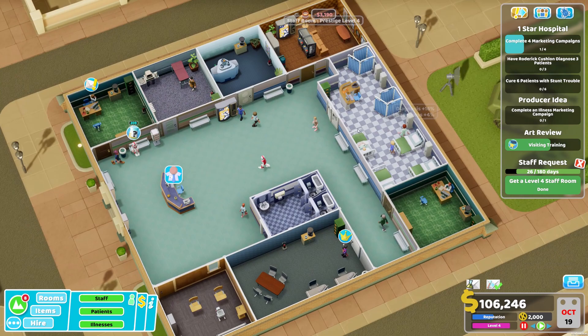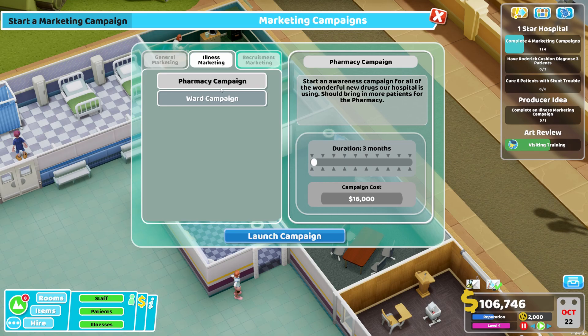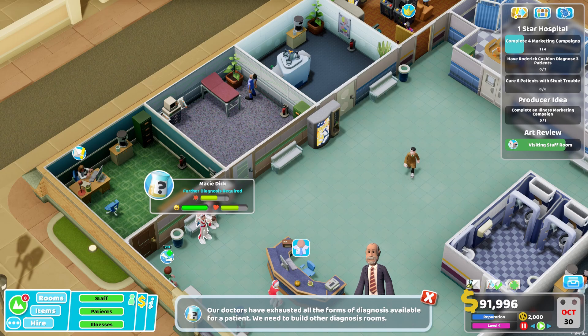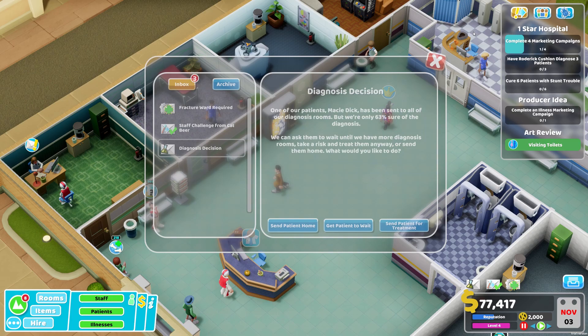Complete four marketing campaigns - we needed to complete an illness marketing campaign, so let's do a ward campaign and launch it. These guys look like they have stunt trouble but we don't have any further diagnosis. Do I need to add another general diagnosis room or another doctor? A fracture ward is also required - meanwhile there is a wardrobe malfunction.